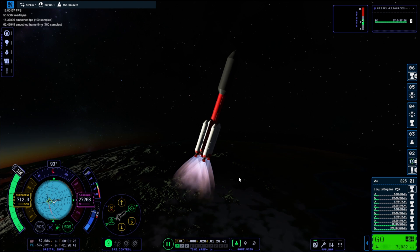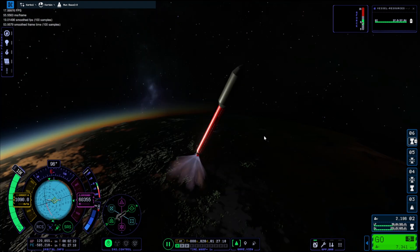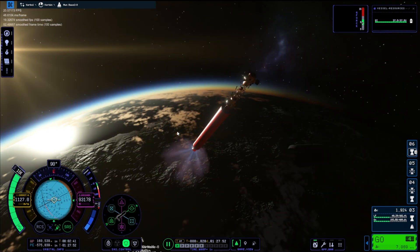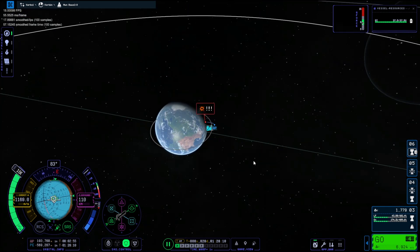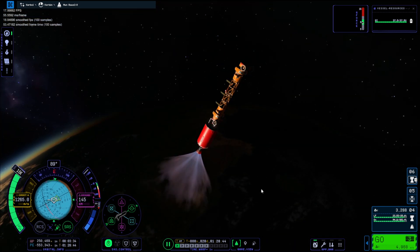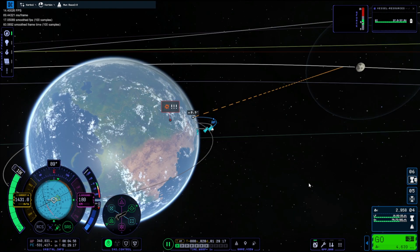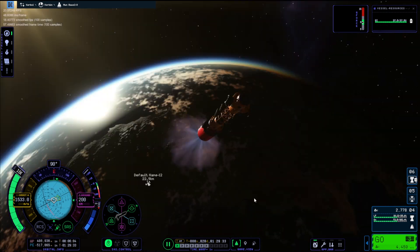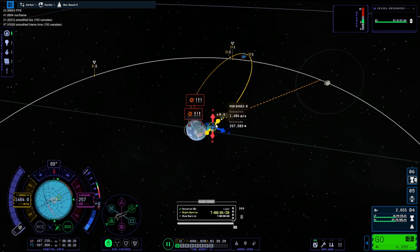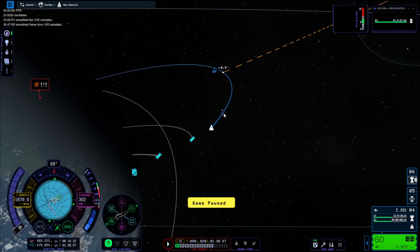We relaunched and this time just decided to stay going straight up to see what happened. At this point I realized — let's just point at the Mun and shoot straight forward, because we've got a lot of fuel in this launch craft so we may as well use it all. It's not the most efficient way of getting there but it does work. I'm just setting up a maneuver node to see whether it would actually get us there, and it seems like it will.